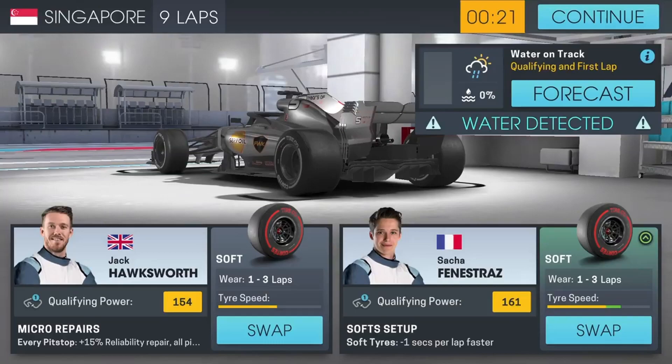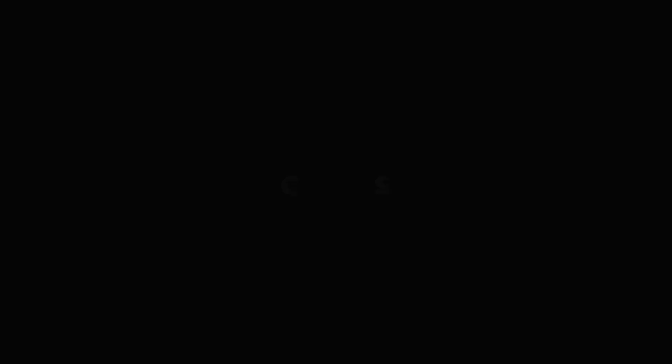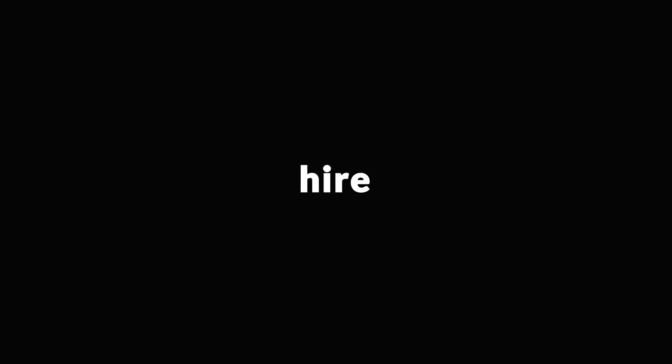Next we have Smartphone Tycoon 2. It's a fairly simple-to-understand simulation of running your very own smartphone hardware design company. Not only do you control your product's design and feature set, but you control the marketing for that product, who develops it, and the software which you can load onto it. As you develop a growing list of phone hardware, you can research new features and add-ons for your next release, making your phones more feature-rich and attractive to purchase. Smartphone Tycoon 2 is available on the Google Play Store and the iOS App Store.